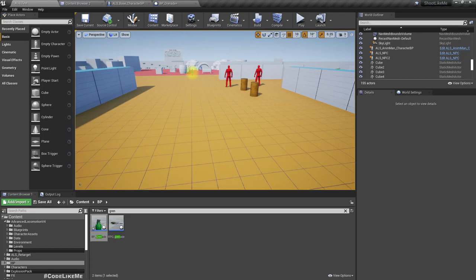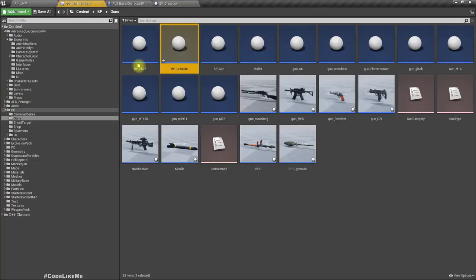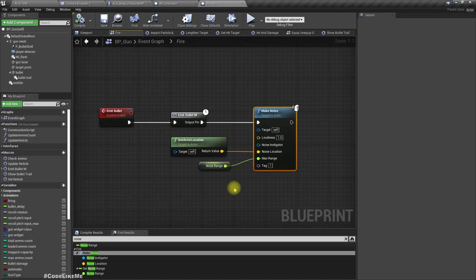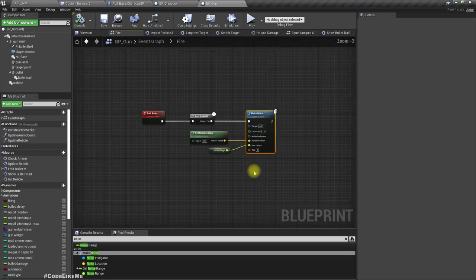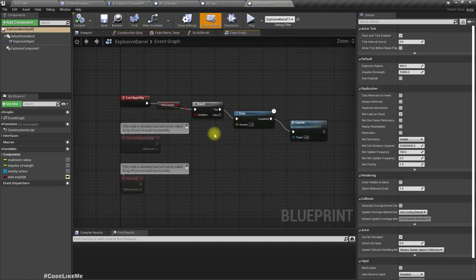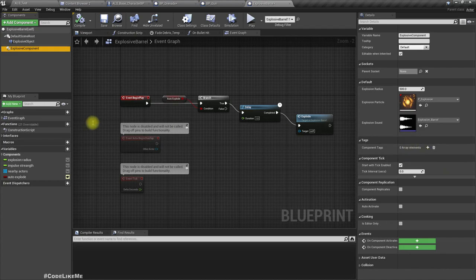So we need to add noises to make the AI characters notified. How should we do that? Let me open one of the gun blueprints. In the gun, when we fire, we make noise. We have a noise range and we are using this Make Noise node, so we can use the same node for the explosions as well.